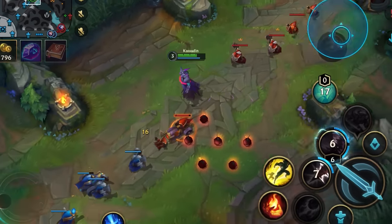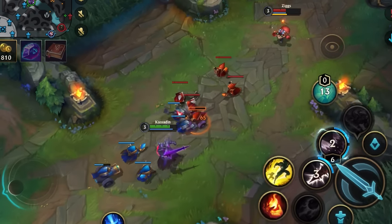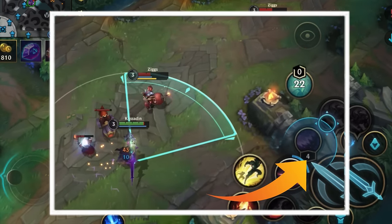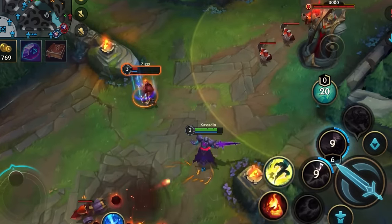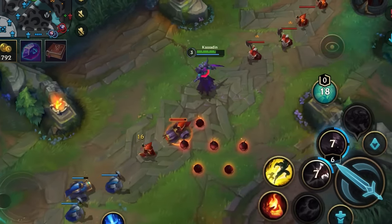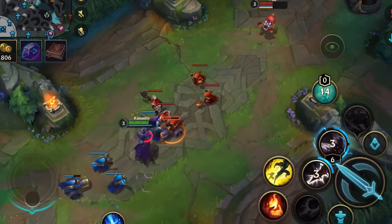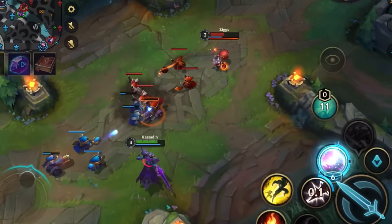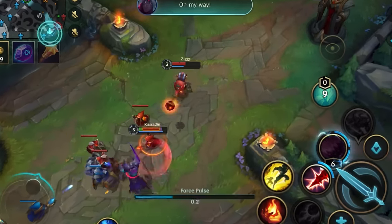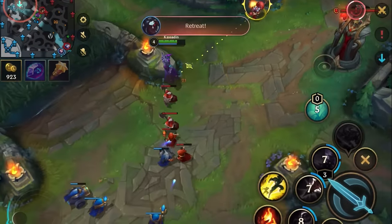I stay back to dodge his long-range poke and repeat the same trade with the cooldown advantage, then dodge his return damage. Now I'm healthy enough to stay in an aggressive position to punish if he gets close. Skill 3 becomes empowered at 6 stacks, which are charged when abilities are used near Kassadin — either by him or anyone else. At 6 stacks it does 40% more damage and slows for 90% instead of 30% for 1 second.